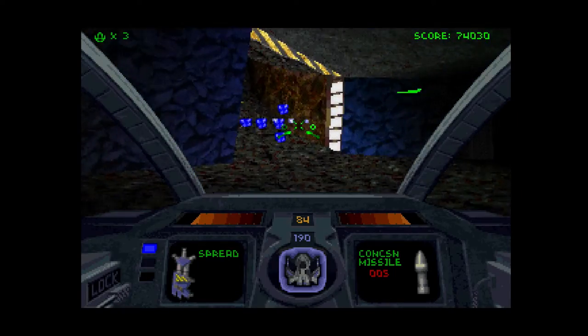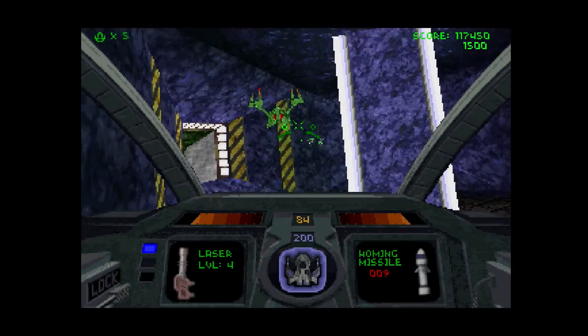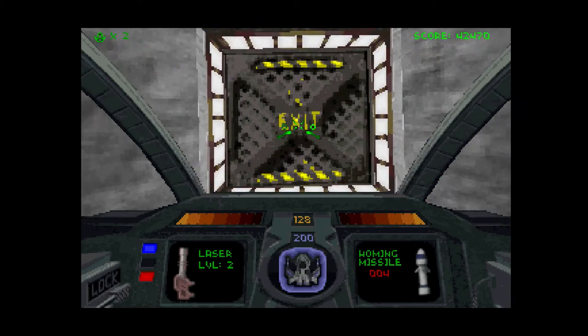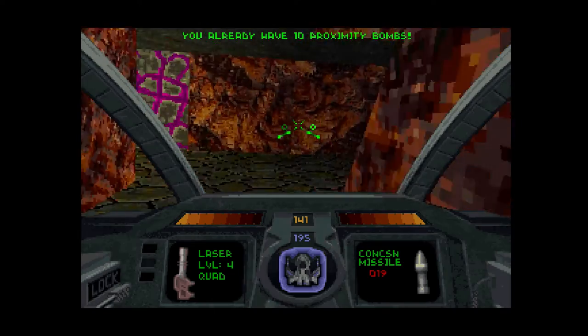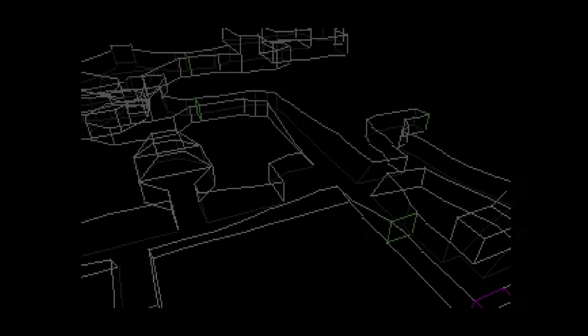Each stage is a maze of corridors where you need to collect three colored keys: blue, yellow, and red. Once you get the red and final key, you need to plan your path to the exit door because as soon as you take out the reactor, the whole mine goes up with or without you inside. The level design does the job it was meant to do, and that is to get you lost and confused. Good thing there's a wireframe map that you can use to plan your path and see where you need to explore next.